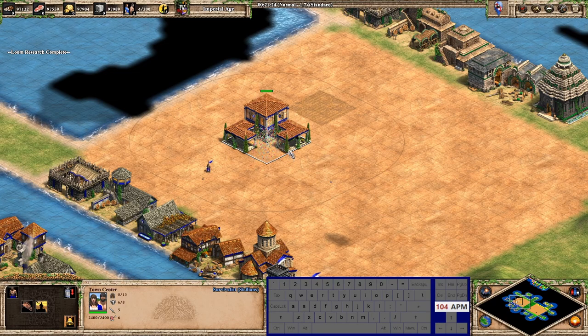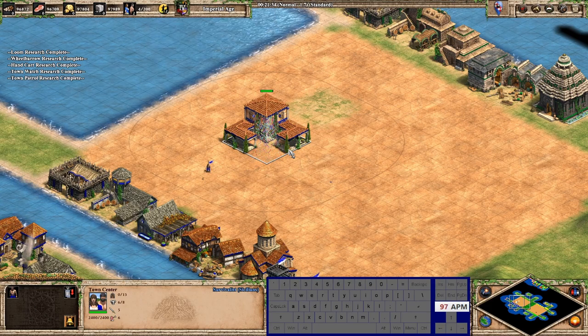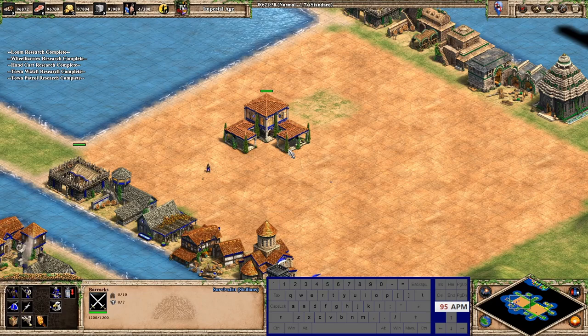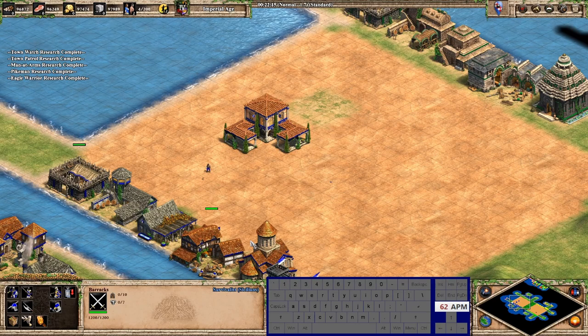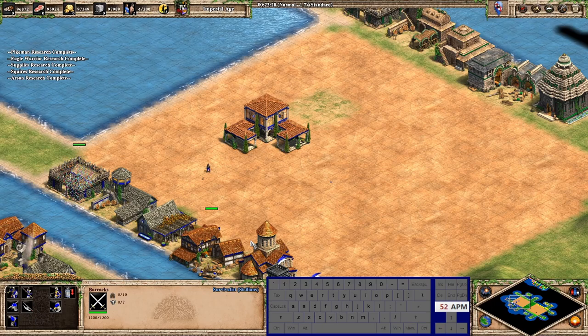For town center upgrades: loom is on X, wheelbarrow is on D, town watch is S. Going to the barracks: militia is E, spearman is F, and eagles is on W — I rarely make eagles so I didn't have that memorized.